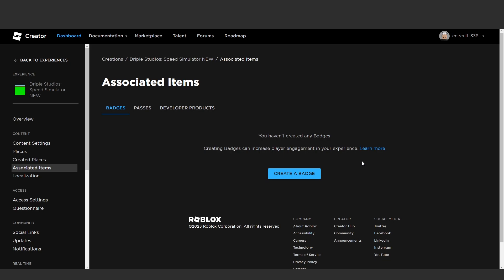Hey everyone, today we are going to make a two times coins game pass for our speed simulator. I've got a few game passes planned — two times coins, two times speed, two times points, and two times rebirths. In today's video we're going to make the two times coins game pass.